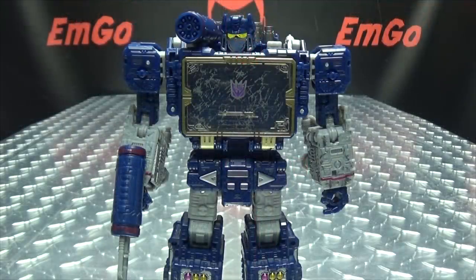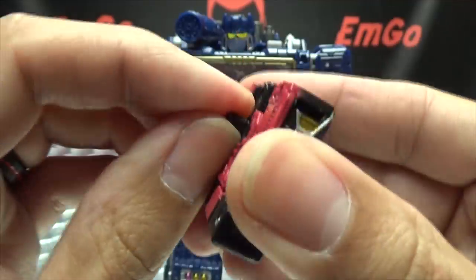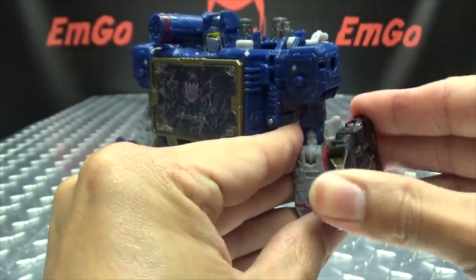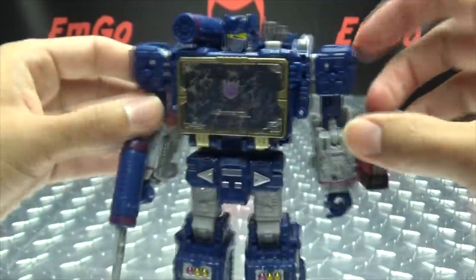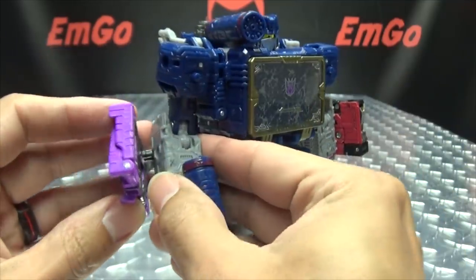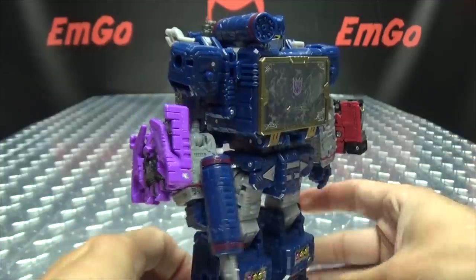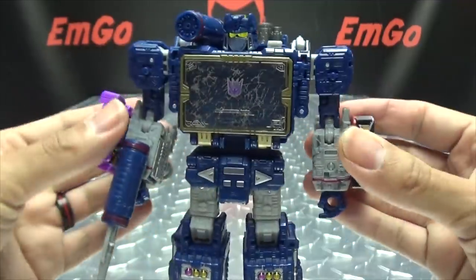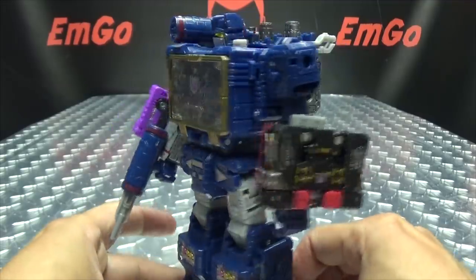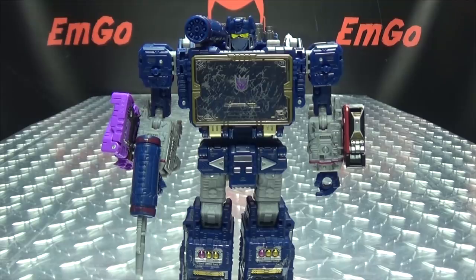Another thing you can do: in tape mode, they have these little fold-down pegs, just like Laserbeak and Ravage did. You can plug them onto Soundwave — onto his forearms or onto his shoulders, whatever you want. It's always your toy, just play however you wish. You can fold those down and plug them onto Soundwave, and he can use his minions as shields.